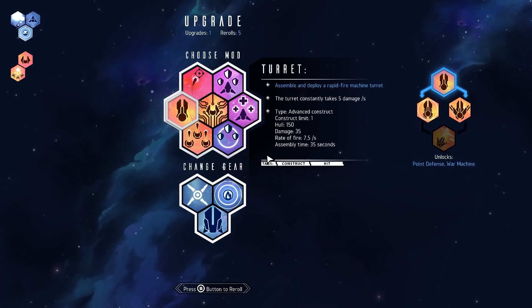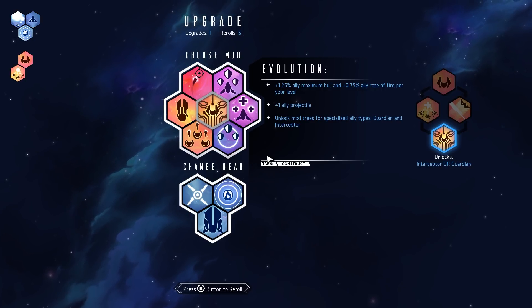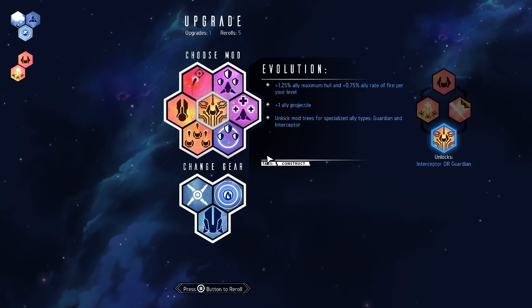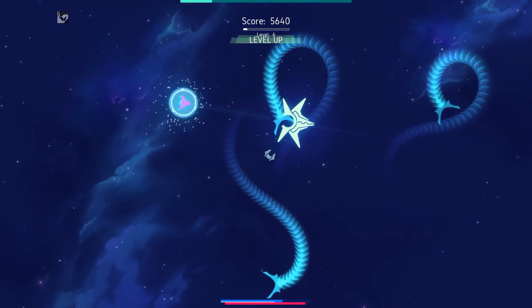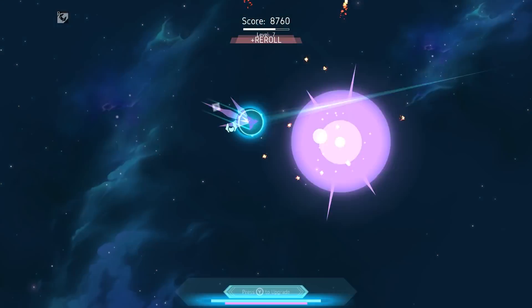Okay, so there's the new turret — those look fun. I'm gonna finish this first though. Ally maximum hull, ally rate of fire per your level, ally projectile, unlock trees for Guardian and Interceptor. Yeah, I want to grab those. I don't actually know which way I'm going to specialize, but I wanted to pick this up anyway.